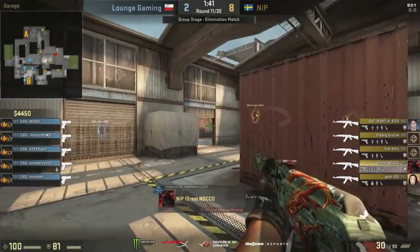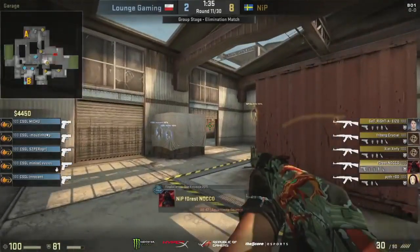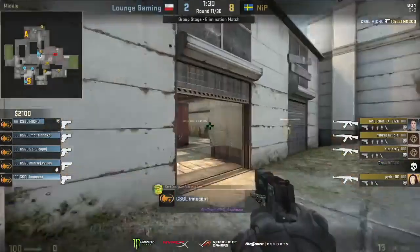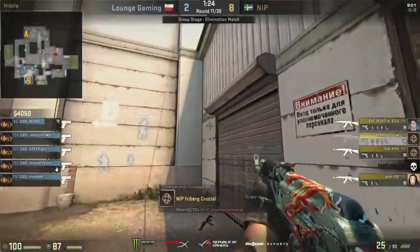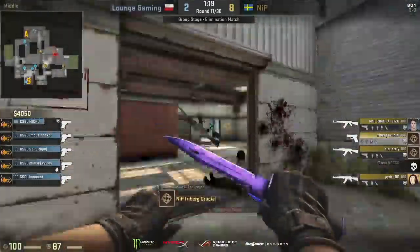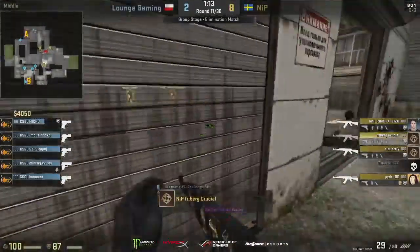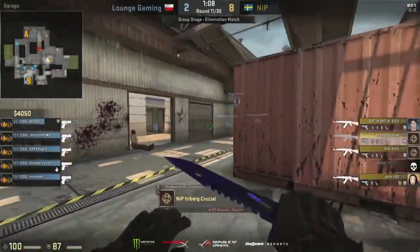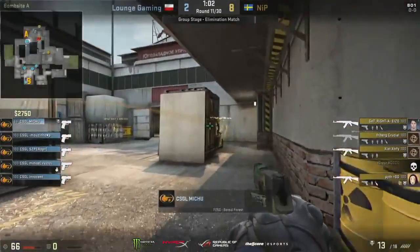Lounge Gaming's economy again nowhere near good enough, but at some point they're going to have to start getting these forces in because finishing the half on three or four rounds against NiP simply is not going to be good enough. The one thing they have going for them — finding a silver lining — is they have this losing bonus build up. The past couple of times they've bought it's been lose three, buy and win, then lose two and win. So this time they've lost three — they're going to have a four-round losing bonus on the next purchase, so they'll be able to have more utility for that round. They might be able to get an AWP on the board as well.